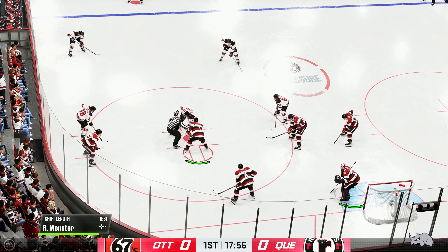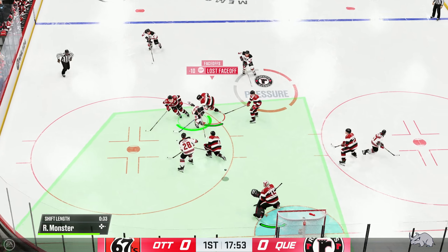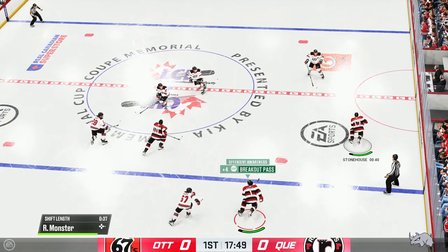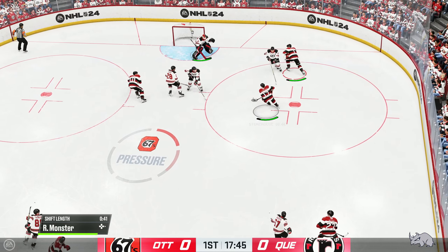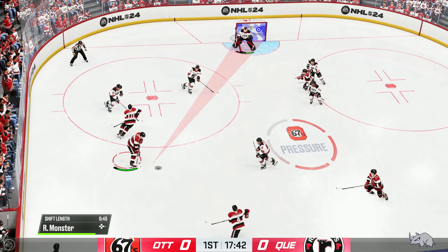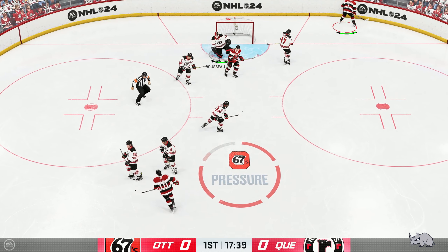The Ramparts take possession here inside the offensive zone. Half the post! On the attack into the offensive end, right up the gut. But the low slot denies him! He puts it on net — it stops him again! The puck stopper jumps on top of it to get a stoppage in play.